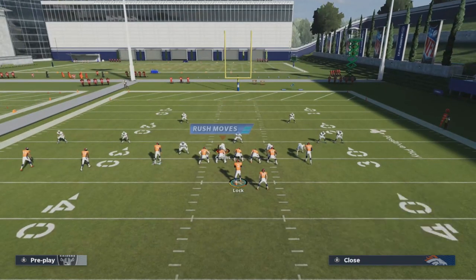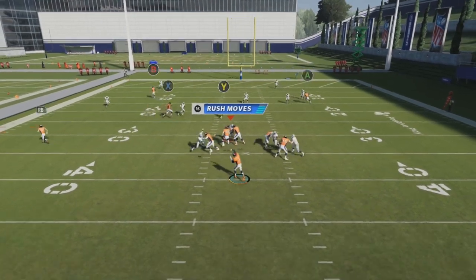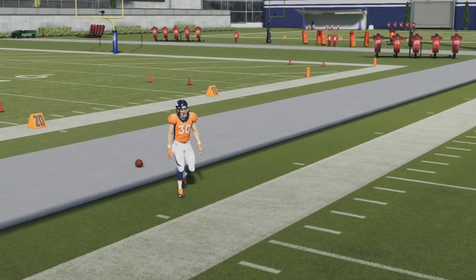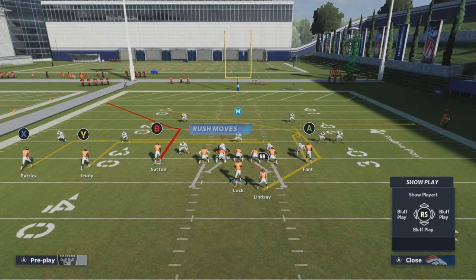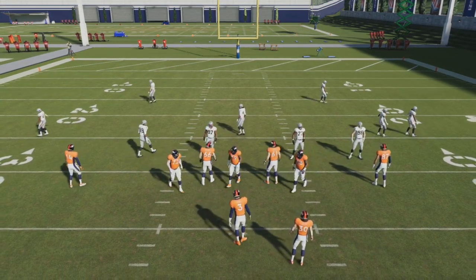So you've got a couple different options to throw to. If the corner drops back to take away the corner route, go underneath to one of the two receivers running in routes. If you motioned the halfback, he's also an option. The Seven Ends concept works well in Madden — it's a concept designed to attack two-high looks, and it performs as intended.